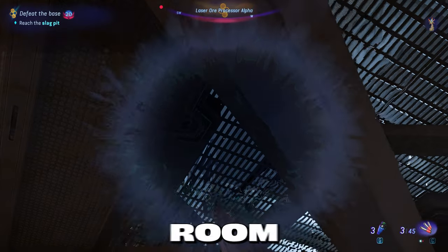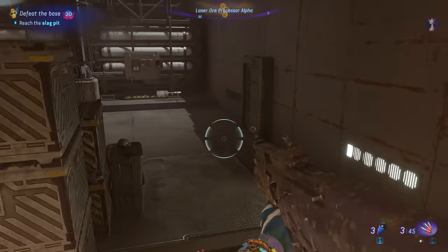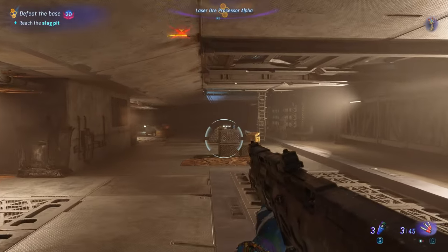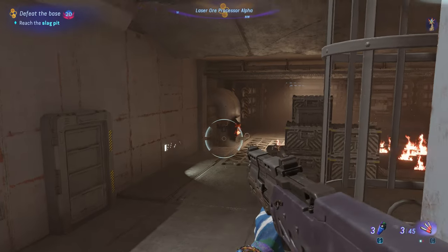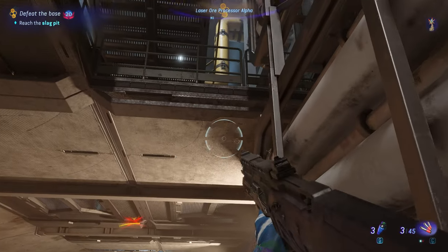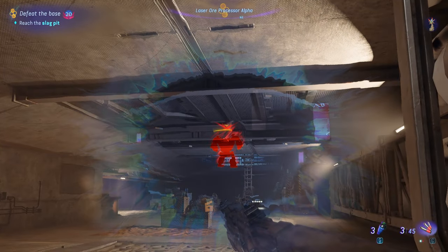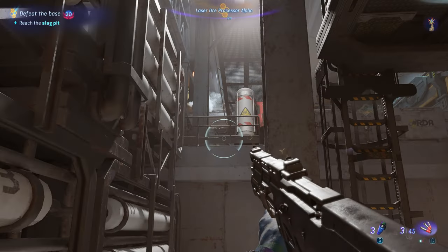This lower room is your best friend in this puzzle. To get to the slag pit, go to the furthest corner of this room that is directly under the stairwell, go up the stairwell, climb the stairs, and go through the tunnel.